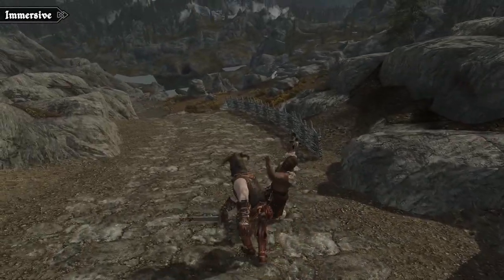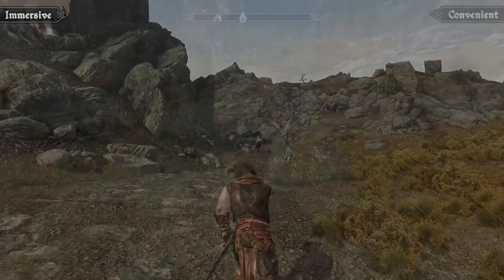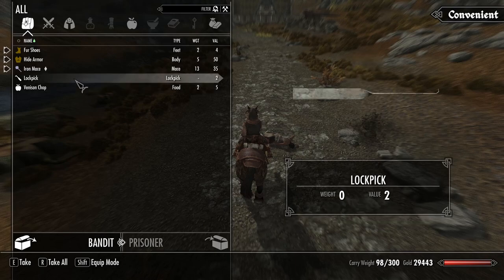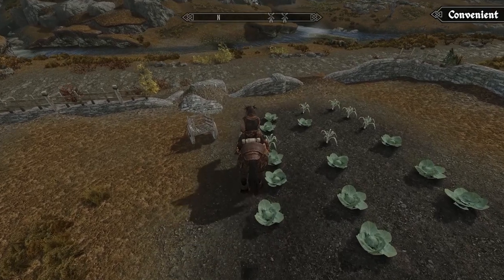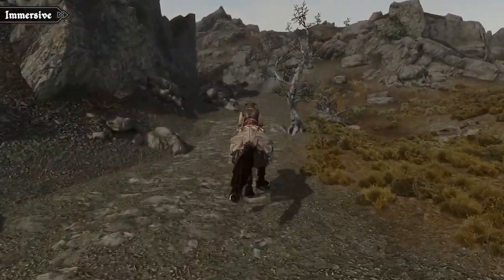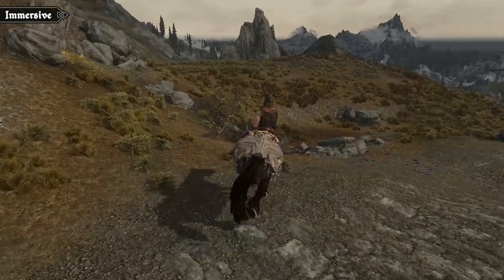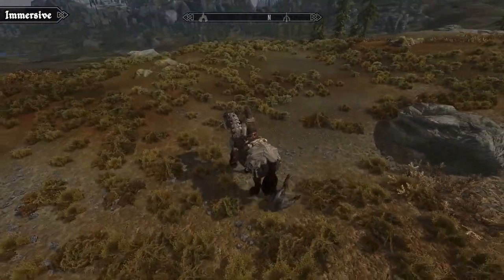You'll also automatically draw your weapon because the fast dismount feature is designed for jumping straight into combat. Both mods also come with auto-looting features, but the Convenient overhaul is a little more useful with the ability to loot from pretty much anything — from corpses to containers and even harvesting — while Immersive Horses only comes with optional corpse looting. Both mods also come with a new trampling attack when you gallop straight at enemies; the Convenient overhaul uses custom physics for greater accuracy, but Immersive Horses also makes use of a stomping attack which adds a bit more variety.